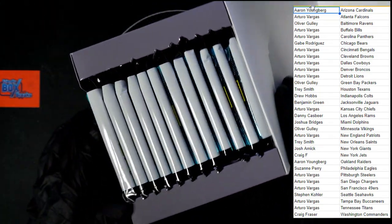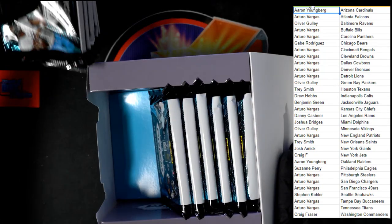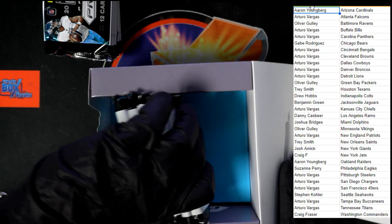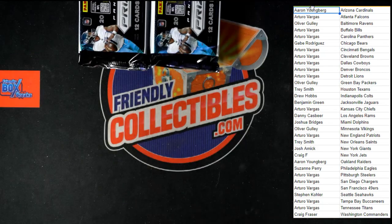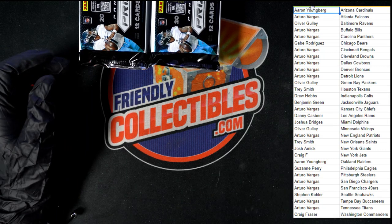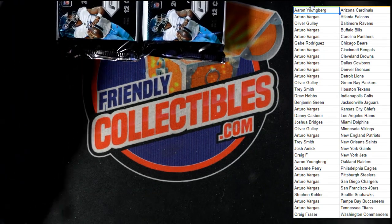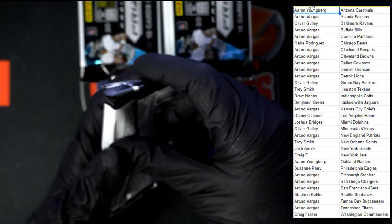There are our packs, let's get them out. First group of six set there, second group right next to it, empty box goes over here out of the way. Good luck everybody — packs right where everybody can see them, and we're off!